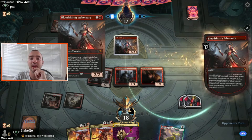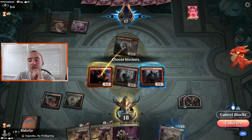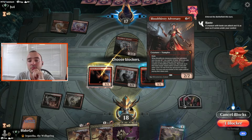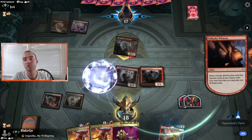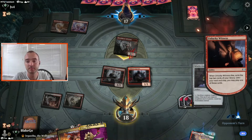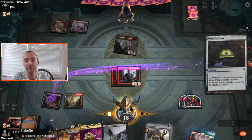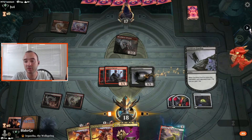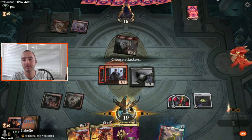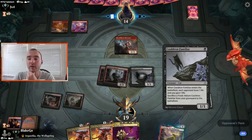Bloodthirsty Adversary from the opponent — we're going to draw some cards off of this. Let's go Witch's Oven for sure, and then Cauldron Familiar — got the combo set up to gain and drain. We get to Chump Block now, so that's great. They're probably running a good amount of Instants and Sorceries. Maybe this is Mono Red burn style.